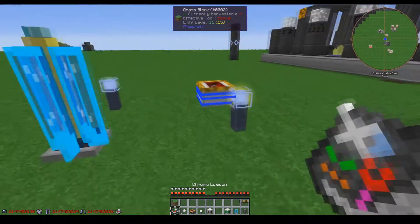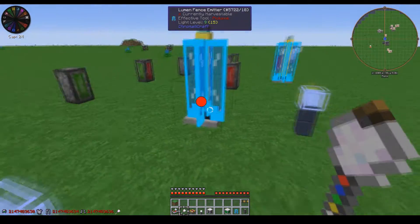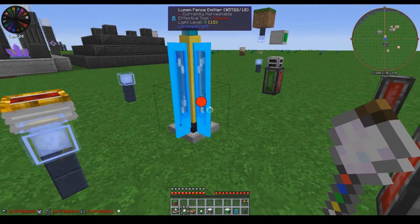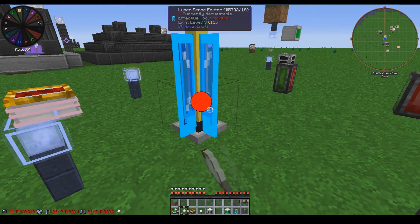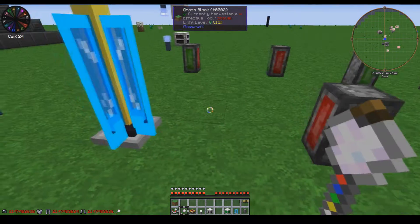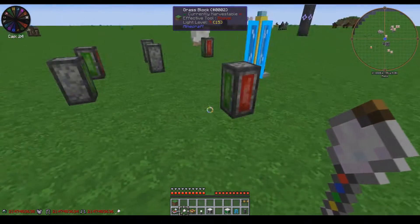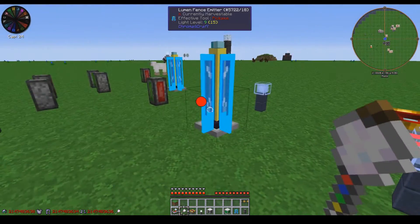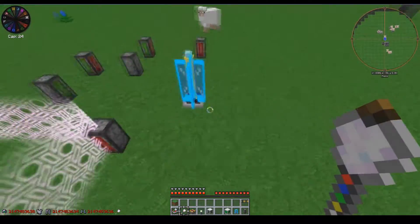Moving on to the blocks that this relay power source can power — one of them is the Lumen Fences. To set up a Lumen Fence, you shift right-click one of the Lumen Fence's sides to set the output, then you right-click to set the input and shift right-click to set the output. I've already done so — red is input, green is output, and when you do that it creates the outline of the fence.